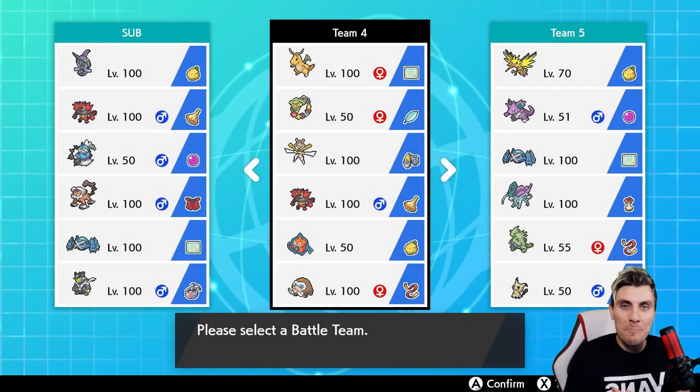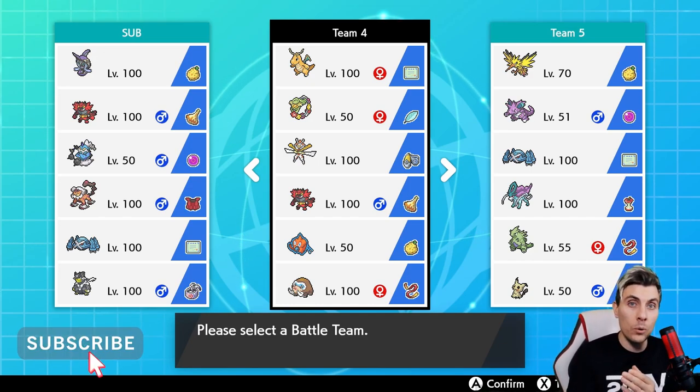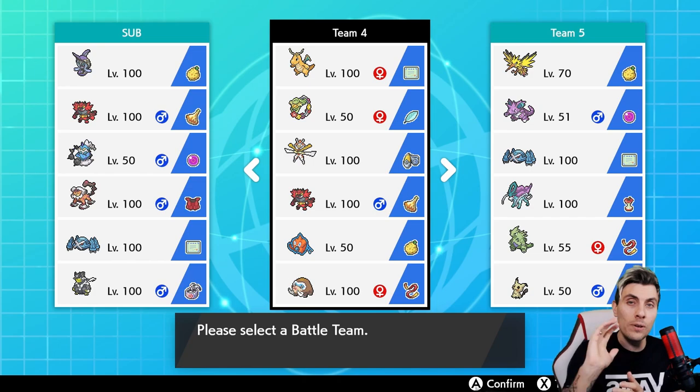Hello friends, welcome back to another episode here on the channel. My name is Lee, also known as Osiris, and in today's episode we're going to be continuing on with our VGC 2021 battle series content featuring a Dragonite team.